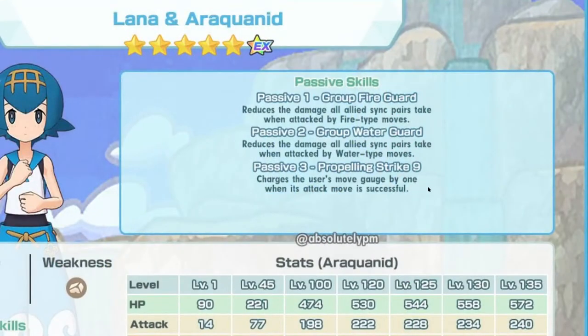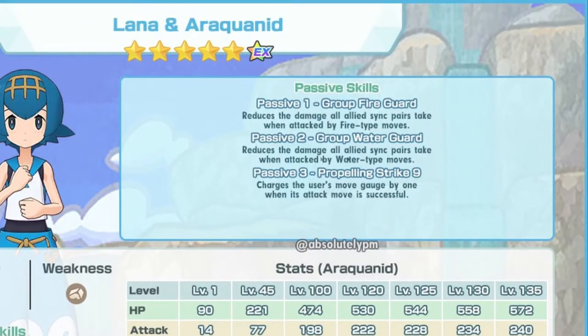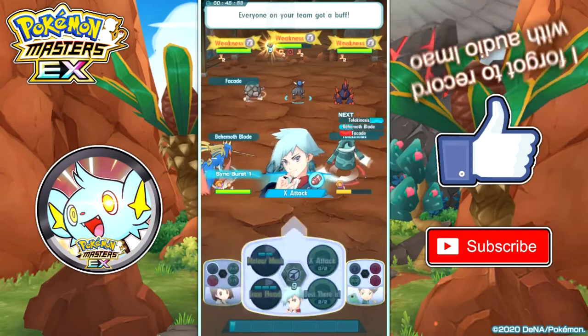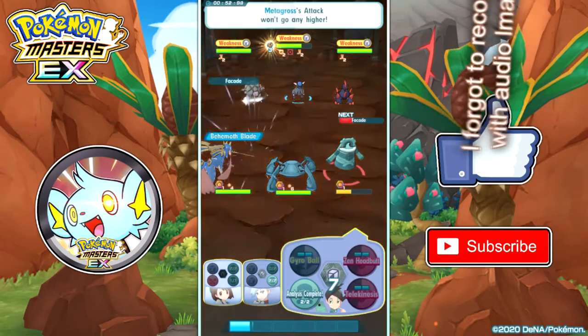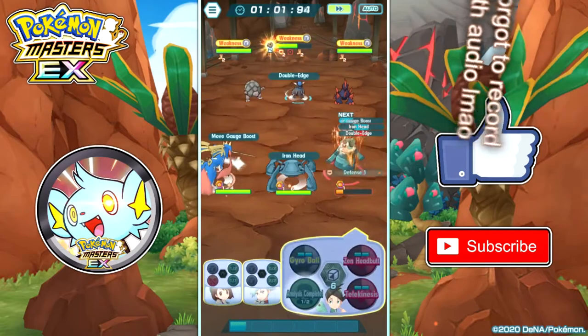Passive 3 is Propelling Strike 9. This is a pretty good passive mainly because Lana's 127 speed is really bad. Essentially, this passive makes Water Gun a free move — when you use Water Gun once, you get back one move gauge, and then Leech Life becomes a two-gauge move. That's something to really like about Lana. The speed issue is less problematic because of this, but you still need speed support since 127 speed is still very slow.